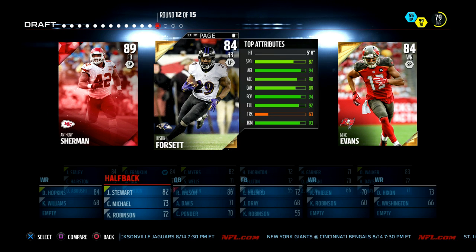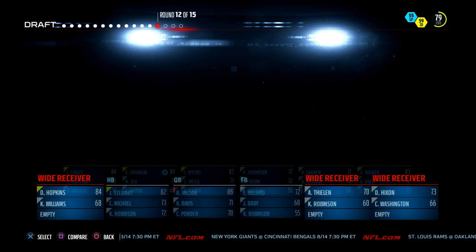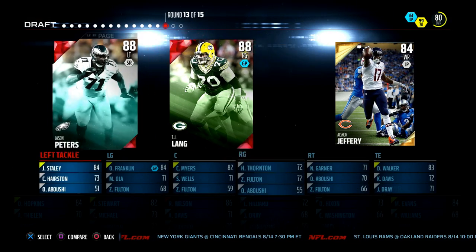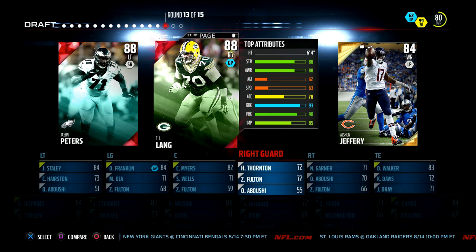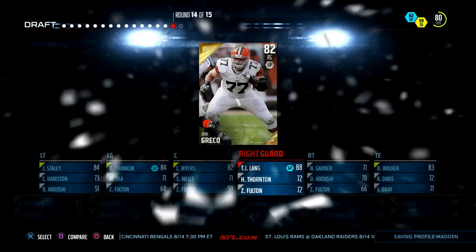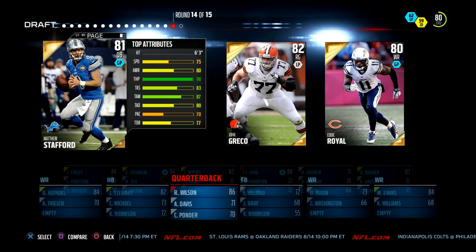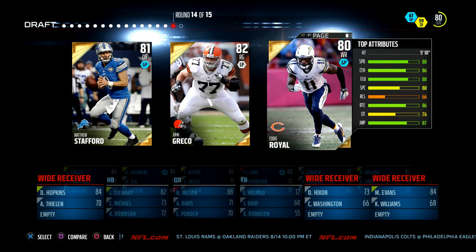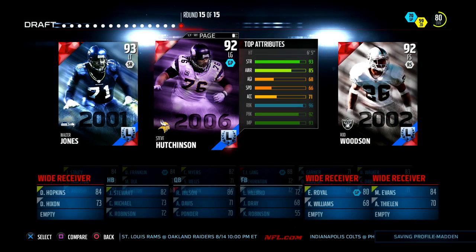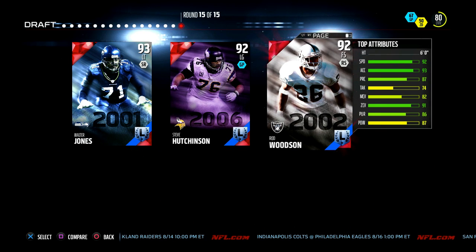Next up, 89 overall Anthony Sherman as a fullback. Since we got Jonathan Stewart I'll get a fullback. Passing up on elites might be crazy but we don't need them. Left tackle - don't need these elites. I could use a right guard - alright, TJ Lang. O-line is studded, this O-line is crazy. Two picks left - no elites this round either. We got a quarterback in Russell Wilson already, don't need a right guard. So another receiver - Eddie Royal. I didn't do anything for the secondary, didn't show them any love.